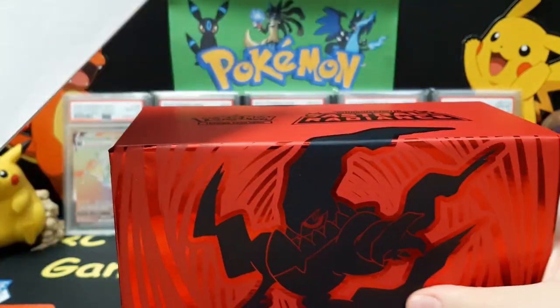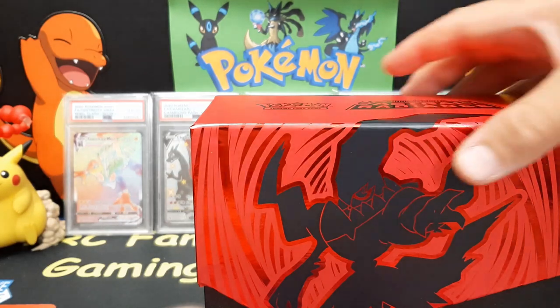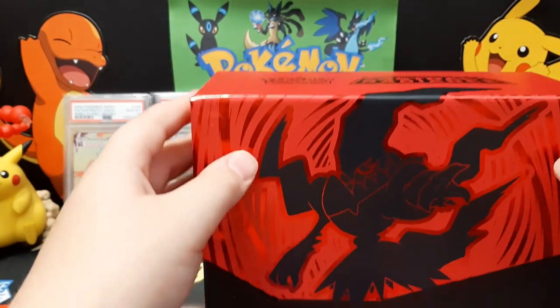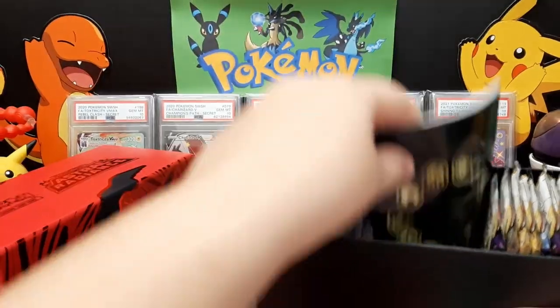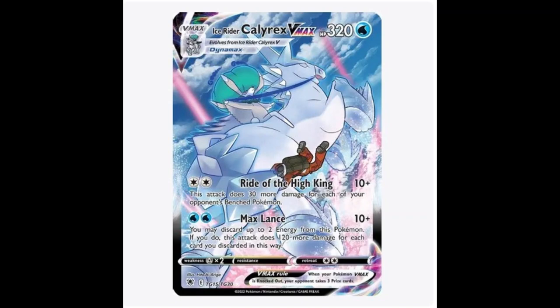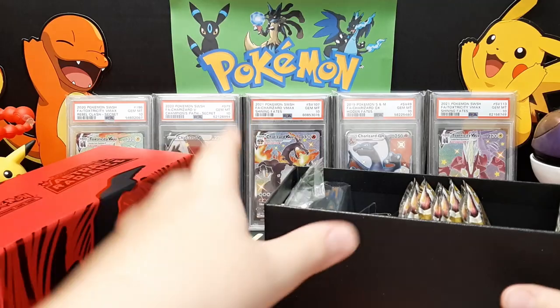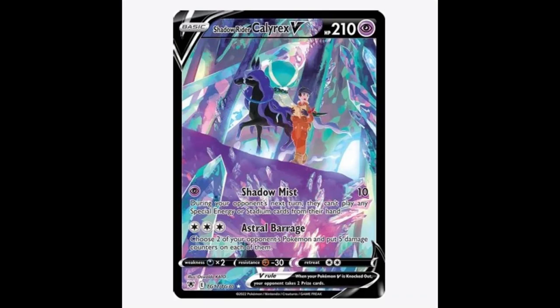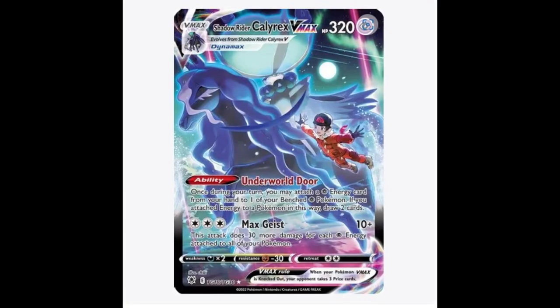Let's go over the chase cards. Chris wants the Ice Rider Calyrex V-MAX Trainer Gallery, the Galarian Articuno V Trainer Gallery, and the Shadow Rider Calyrex V Trainer Gallery — that's four right there for Chris.